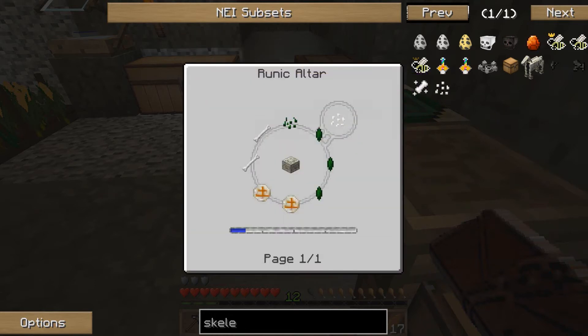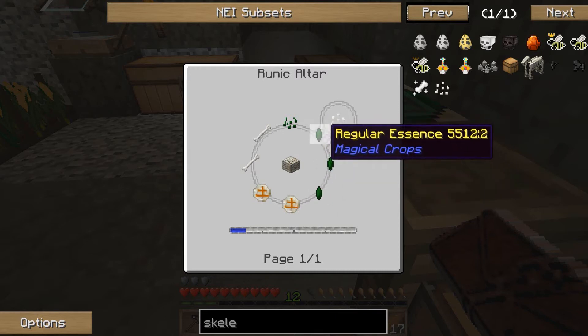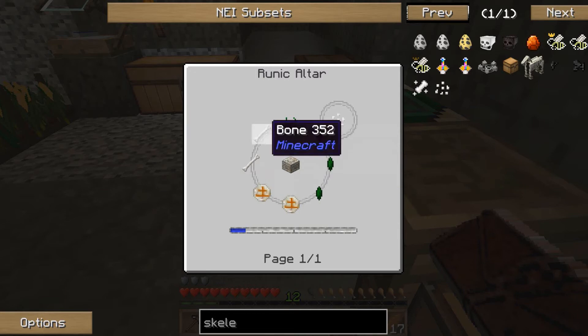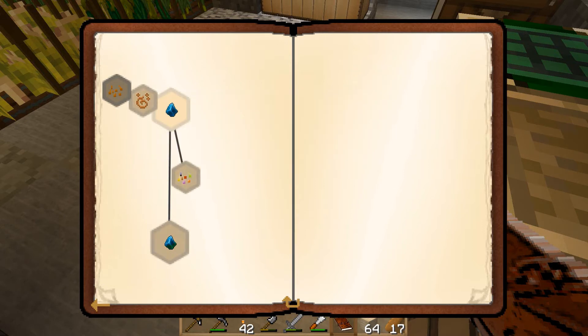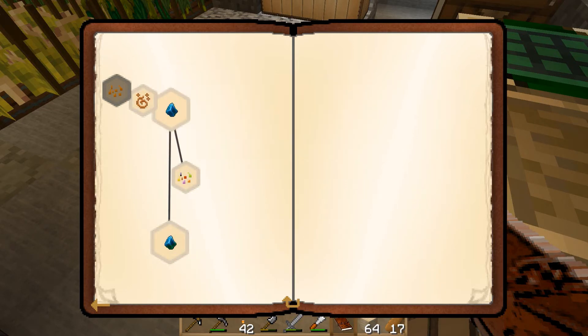Skeleton soul seeds are made on the runic altar with some regular essence, which we haven't got yet, plus some runes. They look fairly difficult to make, so I'm going to grab those as a reward. Claiming that — and now we've opened up a whole bunch of new quests.